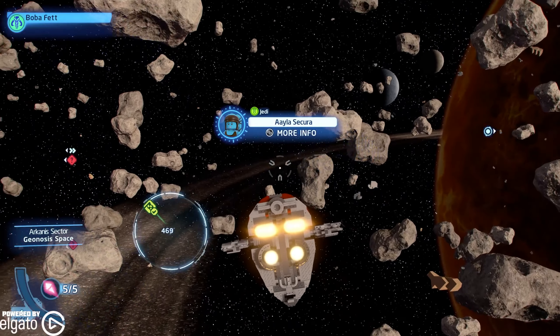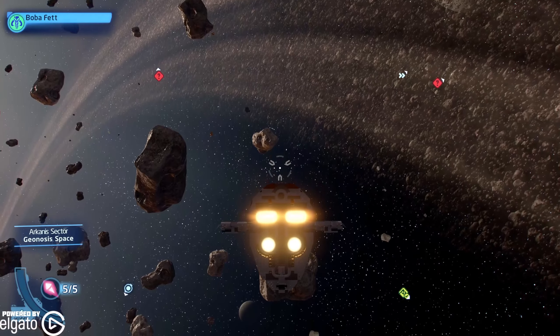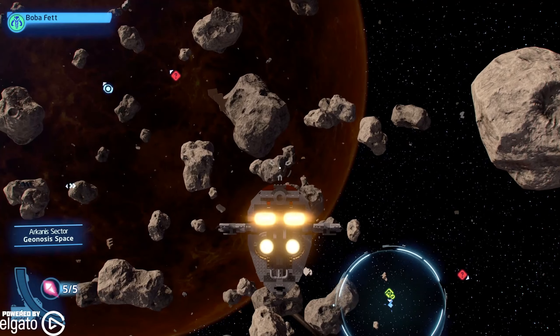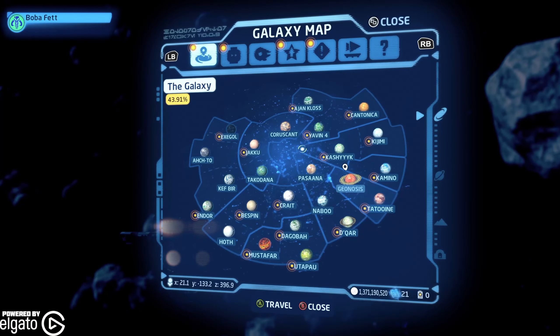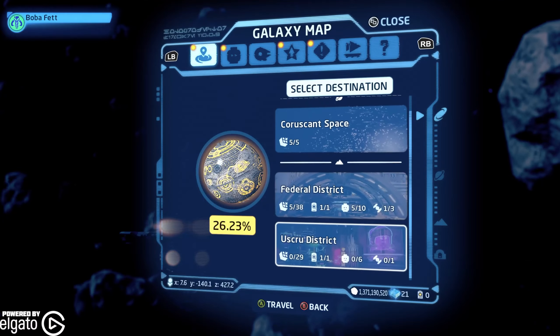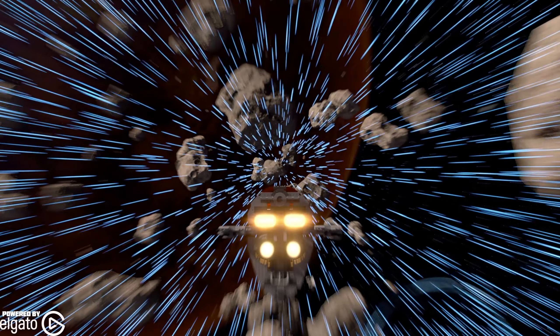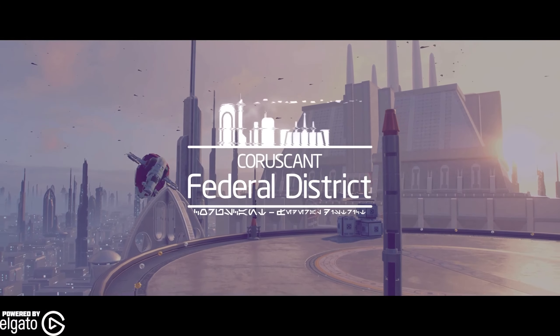So there you go — we've got Aayla Secura, we've got her unlocked. And we are going to travel somewhere where there's a little bit of light, and for that I chose Coruscant. Coruscant's probably gonna be my go-to planet for showing off some of these characters because it's bright in the Federal District and you want to have a lot of light. And look at how quickly we can travel from point A to point B on Xbox Series X — I would imagine it works the same way on PlayStation 5. I don't know about last gen with Xbox One and PS4.